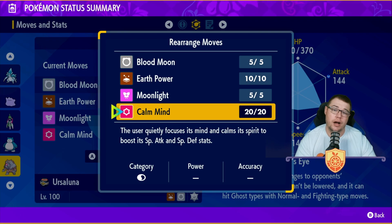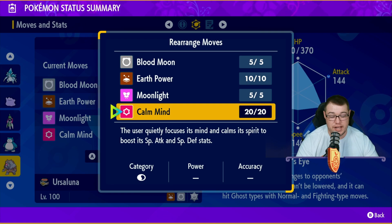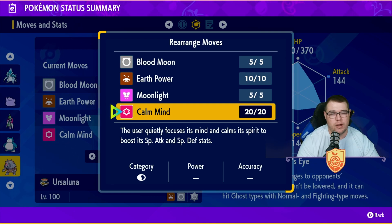We have Calm Mind to set up as well. Calm Mind is going to be a solid move. It doesn't get Nasty Plot, which if it did would obviously be broken, but you will get a special attack boost by one stage and a special defense boost by one stage.